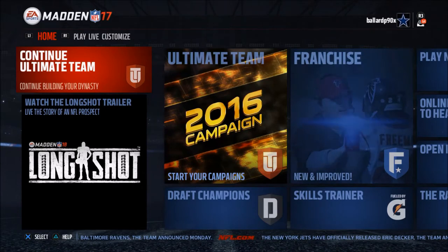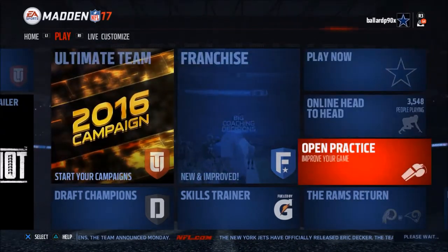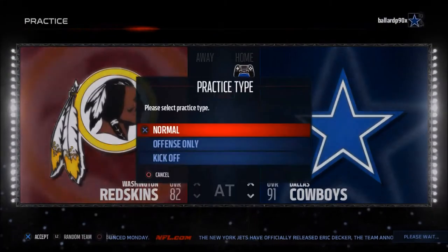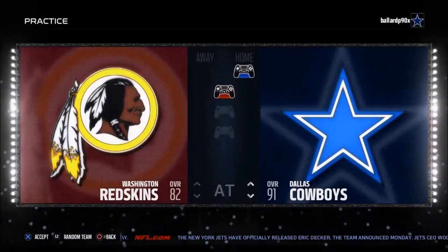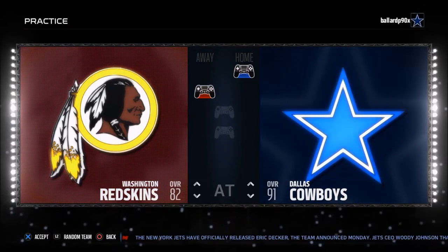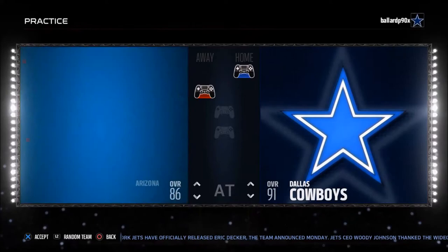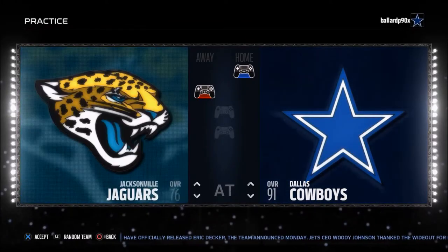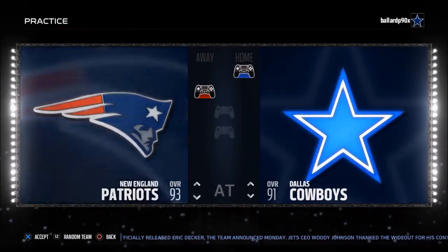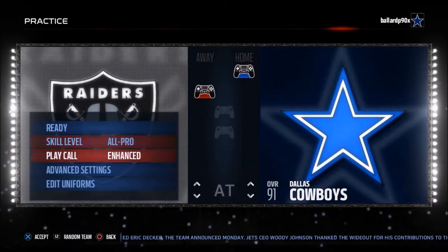From your home screen, you want to navigate over to practice mode — go to open practice. Personally, I think it's always best to go in with two controllers so you can control the coverages that the defense is going to give you. I like to lab against the Oakland Raiders because I think they have one of the better defenses in the game from a speed and agility perspective.